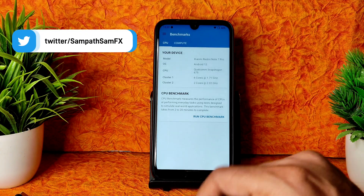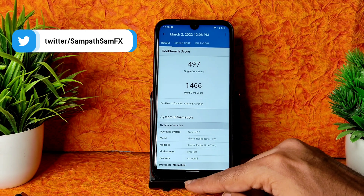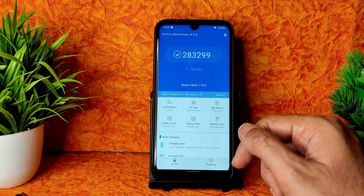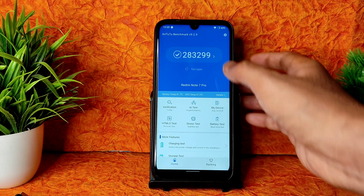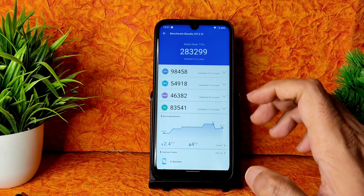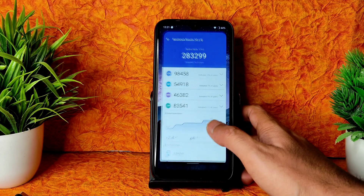Let me show you some benchmark results. The Geekbench scores are pretty good - single score is 497 and multi score is 1466, which is very good for the Redmi Note 7 Pro powered by Snapdragon 675. The AnTuTu benchmark result is one of the highest for Redmi Note 7 Pro: scores of 283, 299, with a temperature rise of just 2.4°C and only 4% battery drop during testing. What a score - highest in my channel so far!